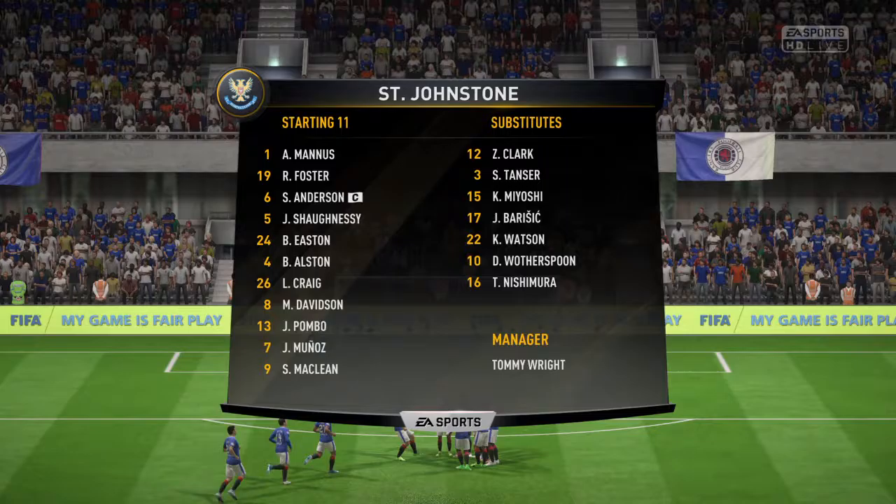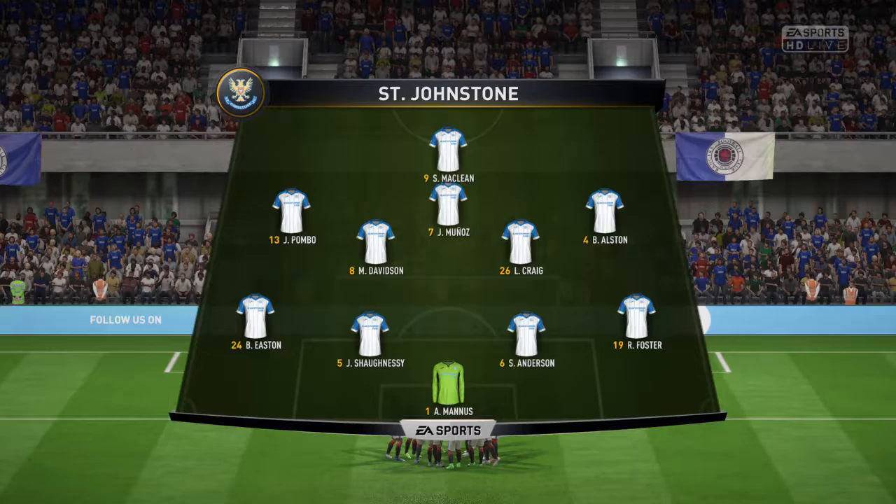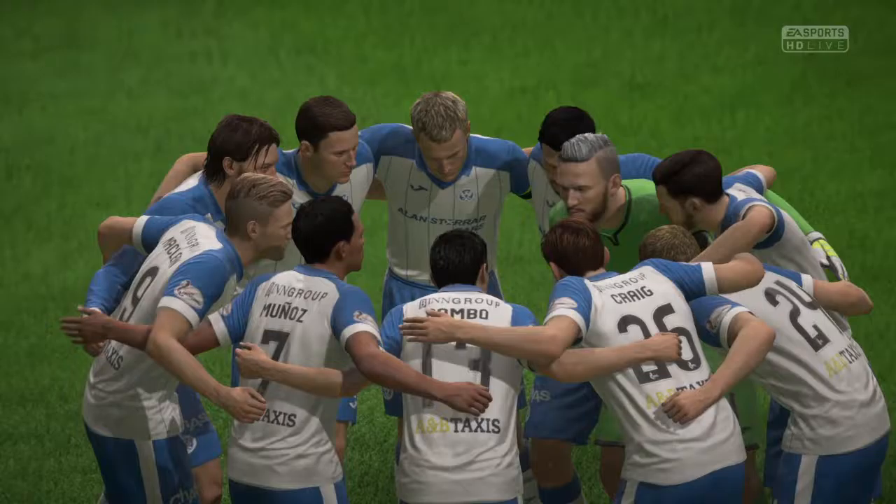Rangers have been in great form over recent weeks. Here is the St Johnson line-up — Tommy Wright's team. McLean up top. Craig and Davidson in the midfield. Alston out wide on the right, Pombo on the left. Shaughnessy and Anderson in the back, with former Rangers man Richard Foster at right back.